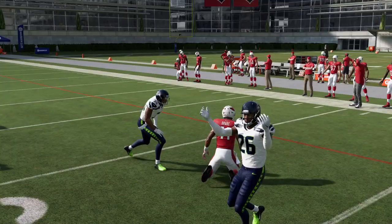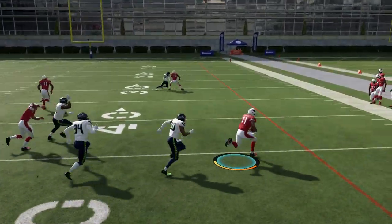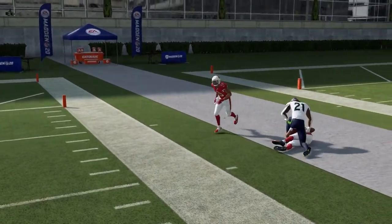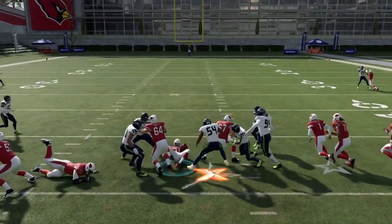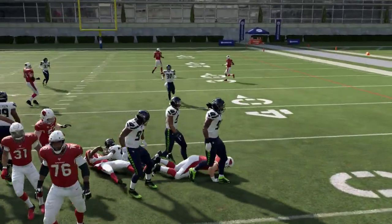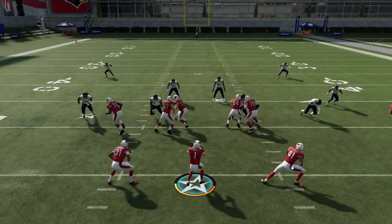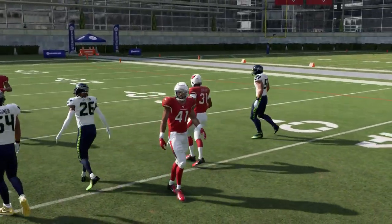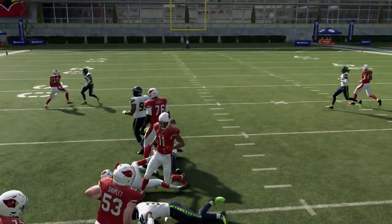With a stacked box pre-snap read, I'm going to hold the ball and pitch it out as quick as possible. You want your speed back on the outside because you'll get the biggest plays pitching to him. Your power back on the other side takes big hits, so you want him there to avoid fumbles. Pitching right is not only a bigger play — it's also safer, since pitching left risks bouncing off a lineman's back or hitting a defender.